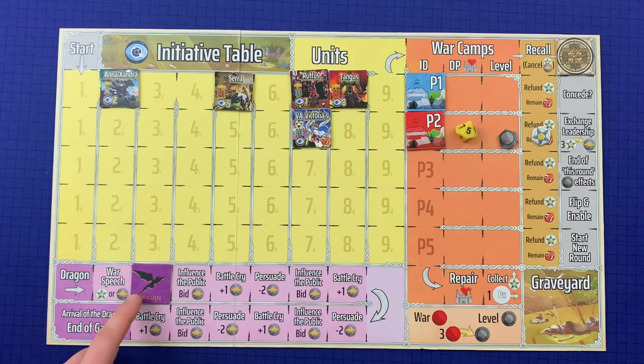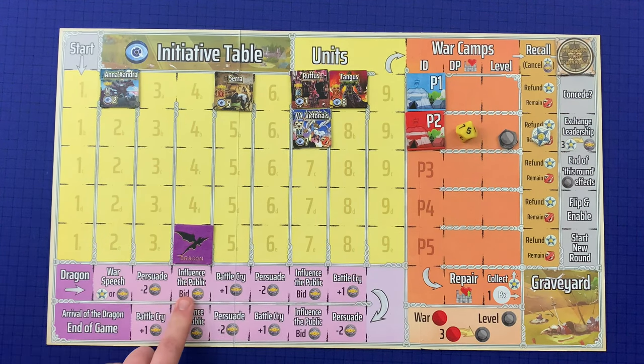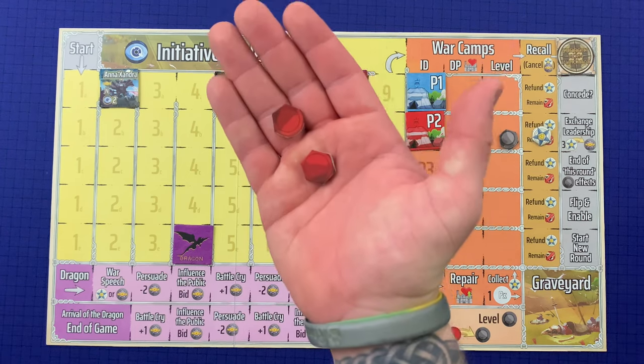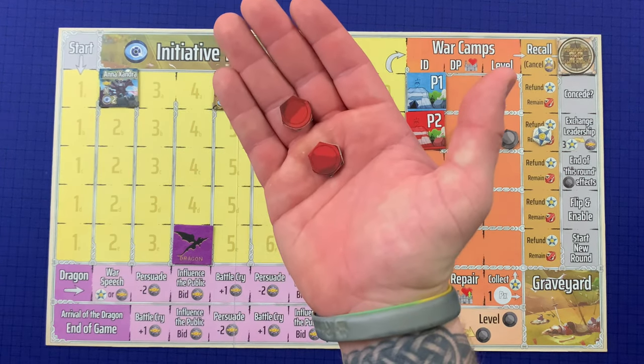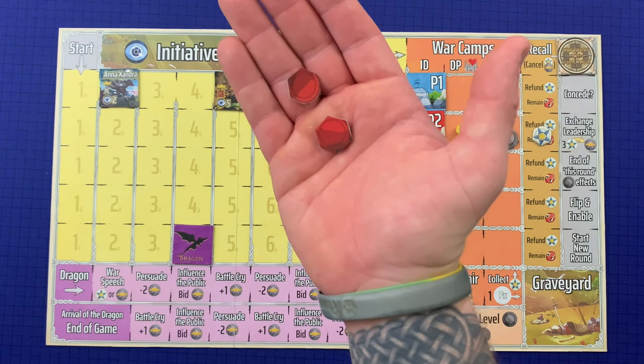When the dragon moves to influence the public, each player starting with Player One bids leadership to influence public opinion. Bidding continues in player order until the highest standing bid wins. Bids cannot tie, and only the winner pays leadership. If no player makes a bid, then stifle rumors occurs by default. Assuming there is a winner, they receive two war tokens and must choose either enforce order, incite revolt, or stifle rumors.